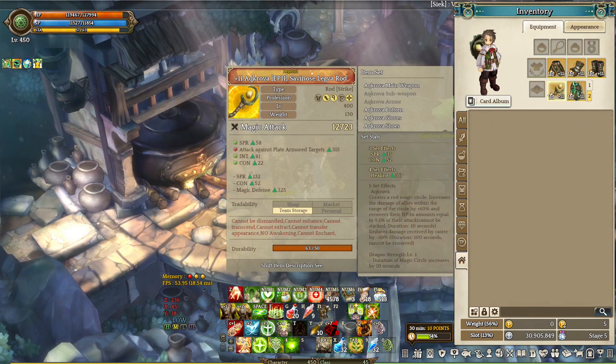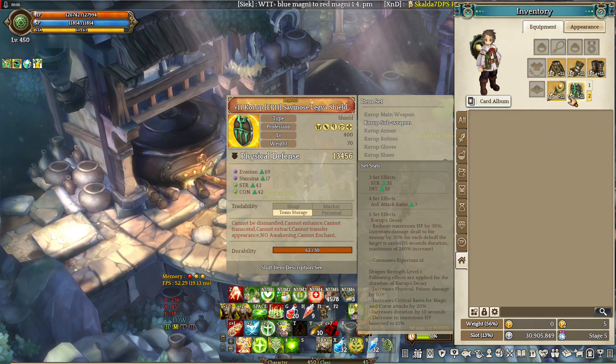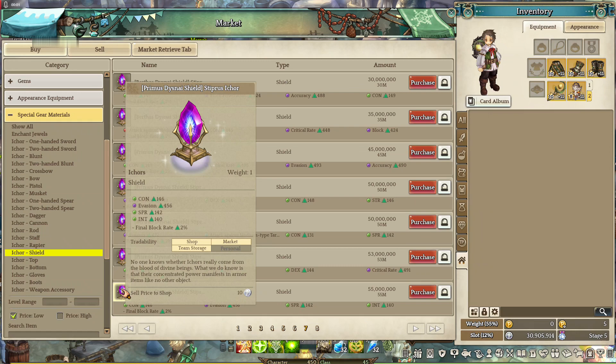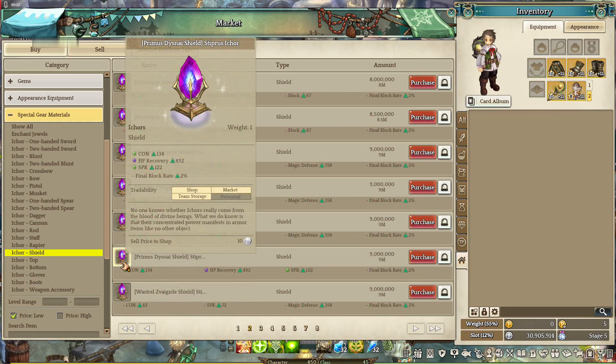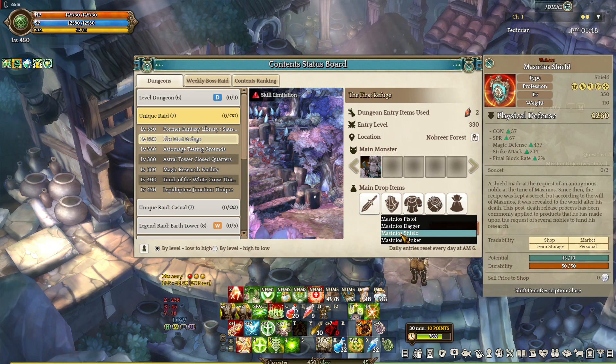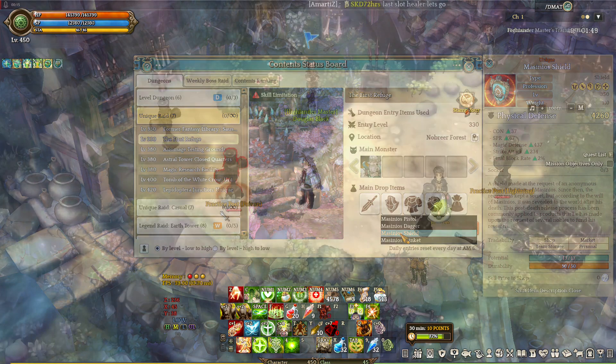Next we're gonna go for Shield and Rod. If you went the Varna route, make sure either your shield or rod is a Varna legendary item. For the random stat I-Cores, go get CON and SPR stat — don't be a perfectionist because it will cost you. For the fixed stat I-Core, just settle with Masinius Rod and Masinius Shield. I-Core those and put them on the equipment. You can use any fixed stat I-Core that gives CON and SPR — just make sure it's easy to get.